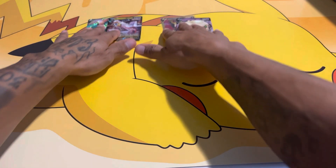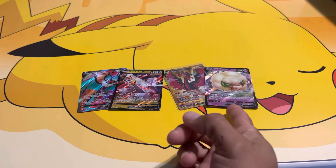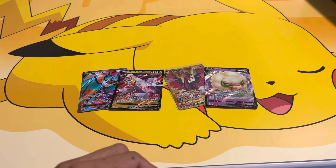Well, here are the hits out of 12 packs — Brilliant Stars on the right, Evolving Skies on the left. If you enjoyed the video please hit that like button, comment down below which set you think won, and subscribe to the channel. If you want to watch some packs being opened from the Sun and Moon era, check out the video that pops up at the end of this one. Thank you — until next time!